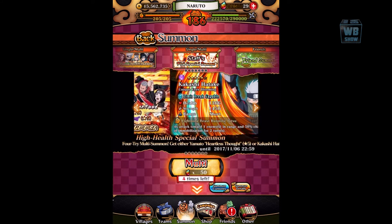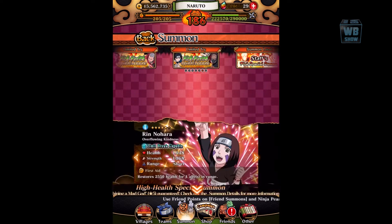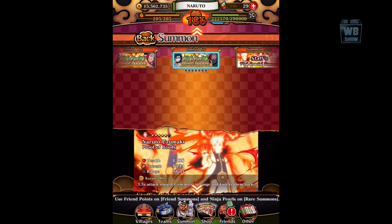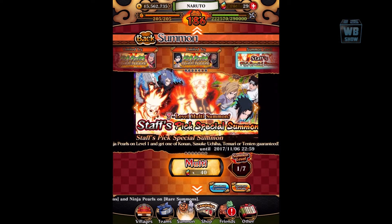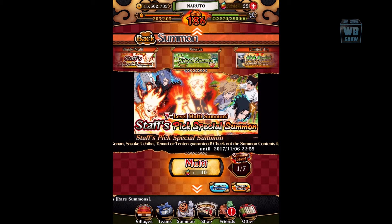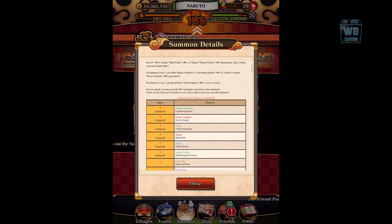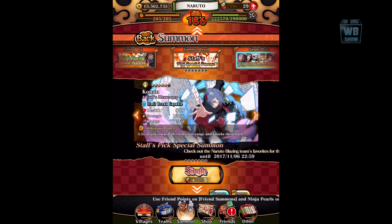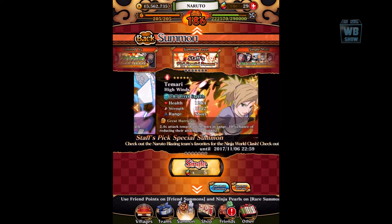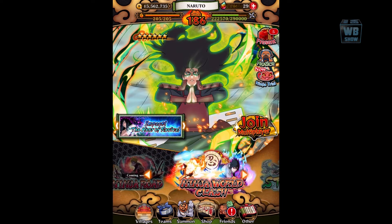I'm not crazy about any of these characters, but if you want to, you can always go for it. There's the summon I was talking about — this is the one with Minato and everyone, the Staff Picks multi-level summon. And there's also the Confronting Kurama summon.